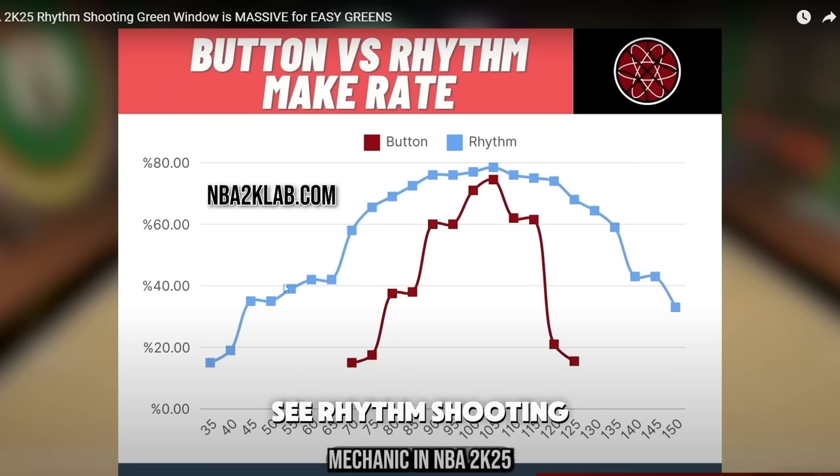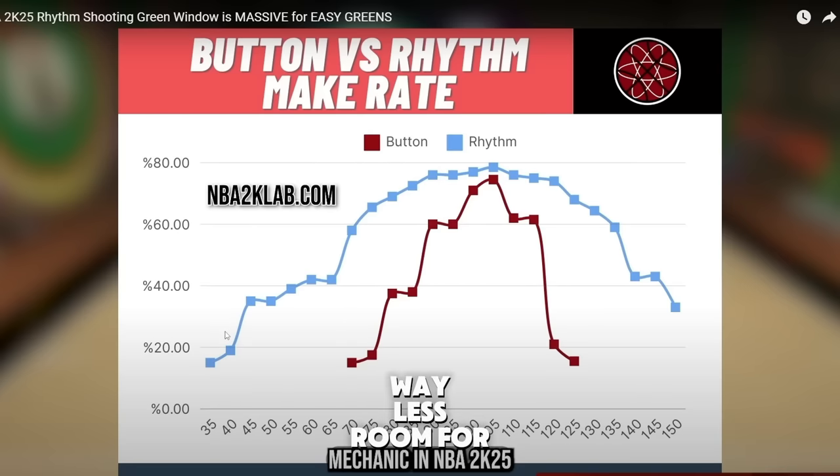2K Lab put out a video testing button versus rhythm shooting with modded controllers, and you can see rhythm shooting is way better. If you can get that in your game and throw it in every now and then, do it. You have way less room for error, a bigger green window, and even with normal you can mis-time it and still make it sometimes — it's kind of crazy.